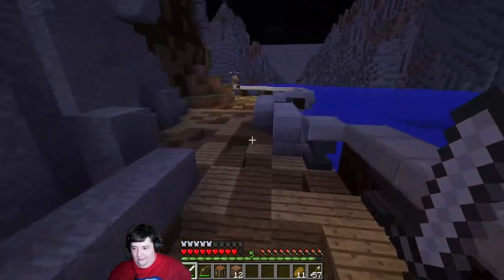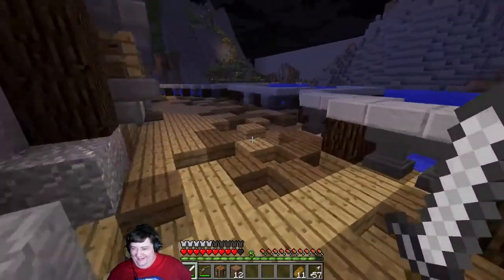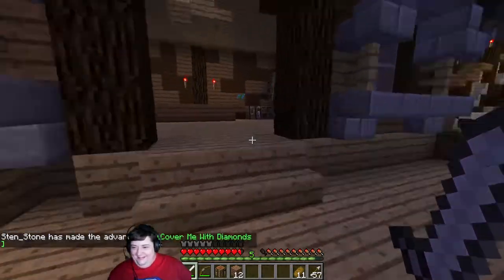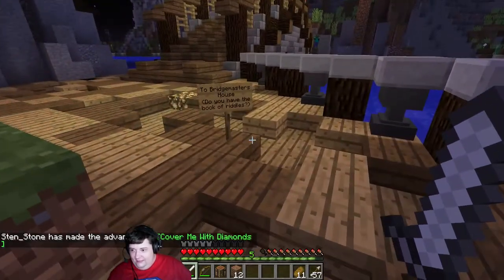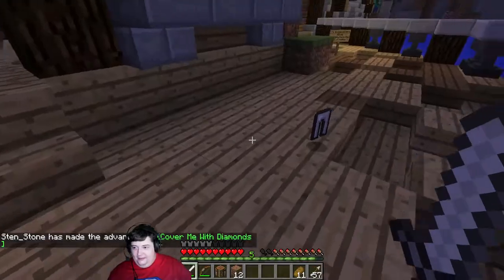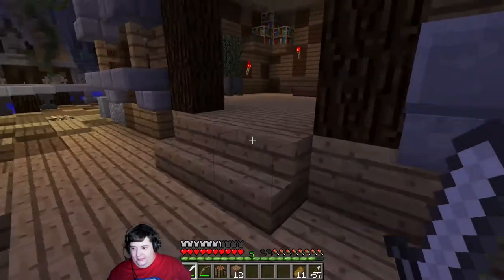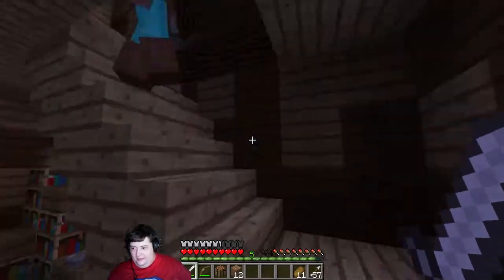I guess you were listening about as much as I was. What does this sign say? Do you want some iron pans? I'll take iron pans. What does the sign say? It says the Bridgemaster says — so whatever this is, this is not the Bridgemaster's house.